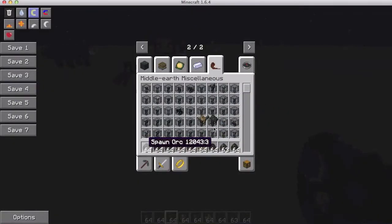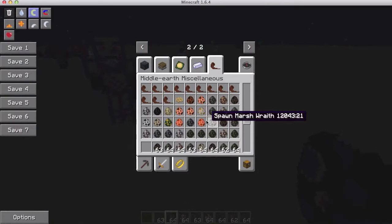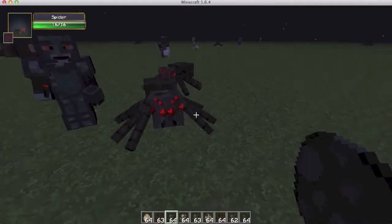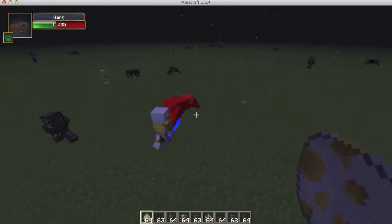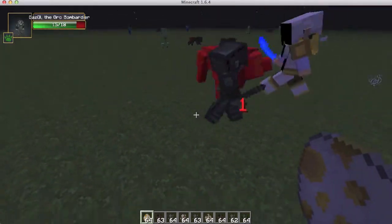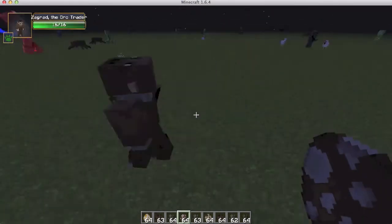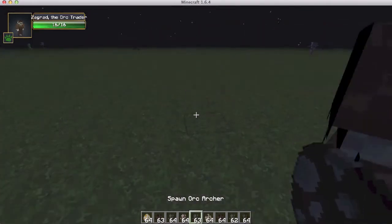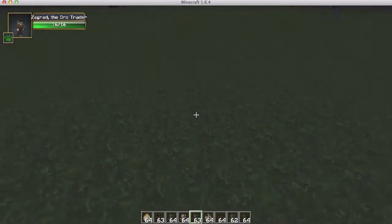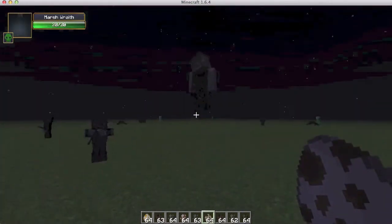If we get an elven warrior, he's gonna drop down some bombs and blow everyone up — that's what the orc bomb bardar does. He has one bomb and then hits people with his stick. Now we have the orc trader, which you can trade with to get orky stuff if you have silver coins. The orc archer. The marsh wraith is really cool — he disappears.